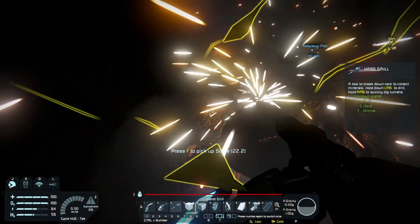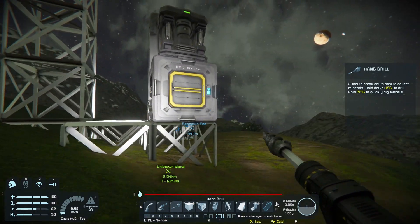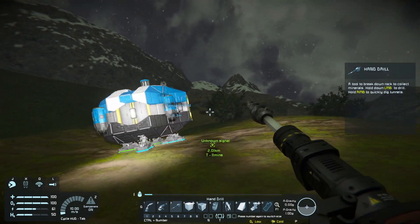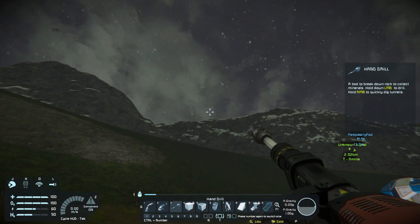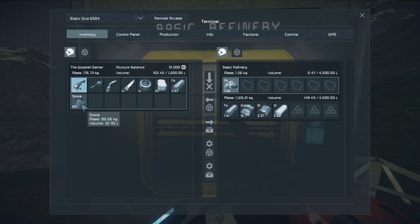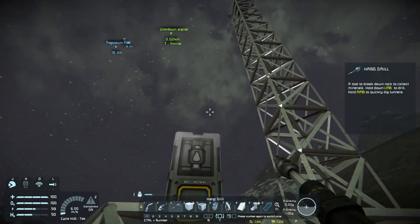The refinery allows us to stick iron ore straight in - this is perfect! Let's see our power consumption - L there we go, we have a light. Now we can access this from both sides. We can stick stone in here and it's going to make gravel. From what I understand, gravel doesn't have a purpose in the game other than cluttering your inventory. Why would you not add a purpose for gravel? I guess I don't understand that.